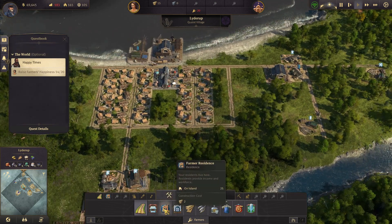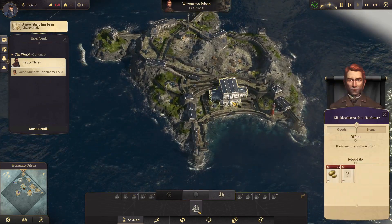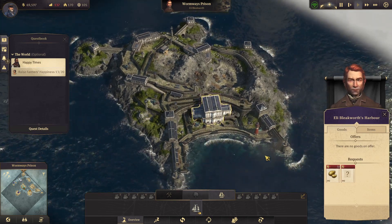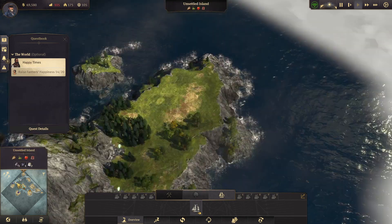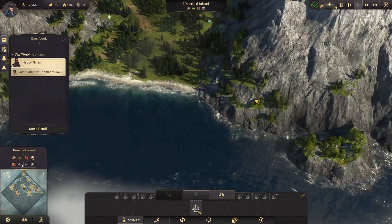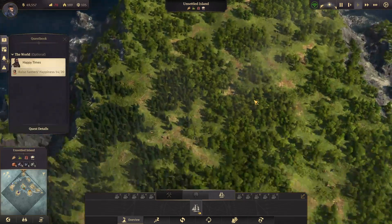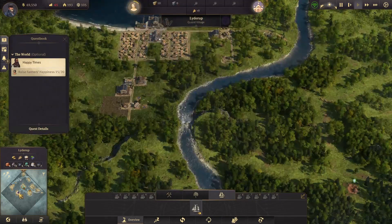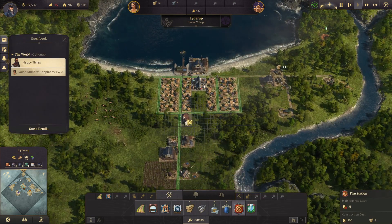I'll just set that up and put even more houses down. Oh look, more land. What is this? Oh, that's why the guy was yelling at me about breaking the laws — this is like a prison or something. This is crazy looking. And then there's more land over here and another island down here. There are some large land masses on this map. Look at how much open space there is here — that could be a promising future settlement, and it's right next to our island. What are these people complaining about now? Oh right, I need a fire station.